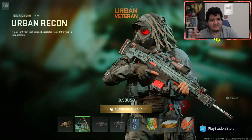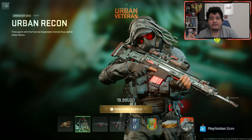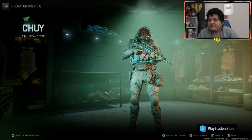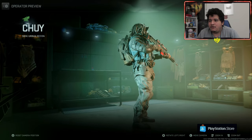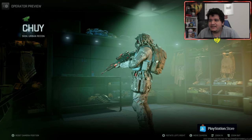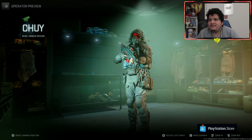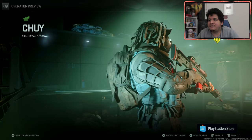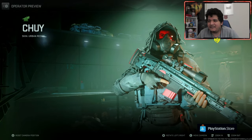Along with the COD points, you get this really nice operator skin known as Urban Recon for Chewie. In a sense, it's kind of like a mini Ghillie suit — he's pretty much covered in all gray. I like how his backpack looks, how his head looks, and how he has the little gas mask. I think it's a pretty clean fit, so let me know what you guys think in the comment section below.